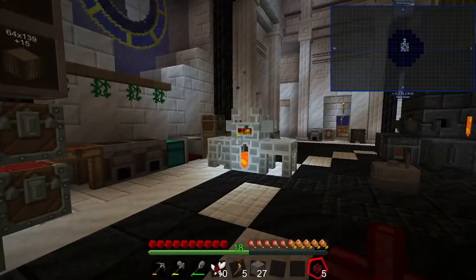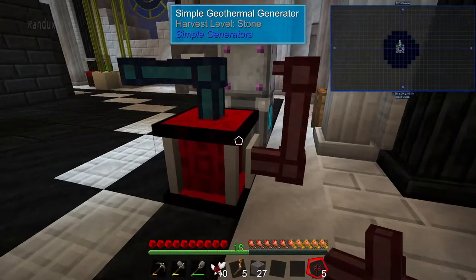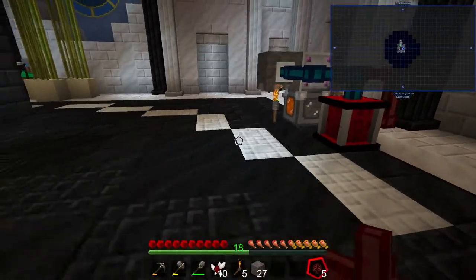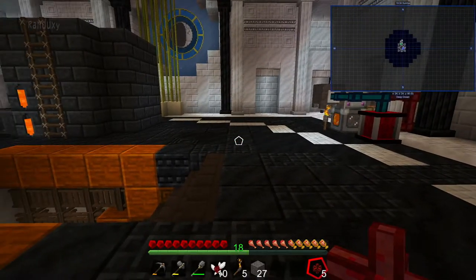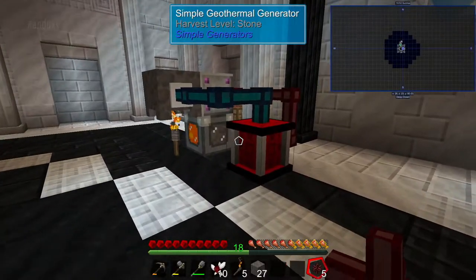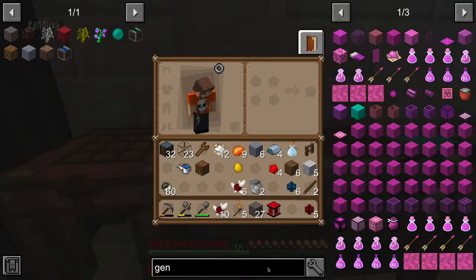Hello everyone and welcome back to Sky Factory 4, where we built a beautiful little automated fire placement to burn lava into the generator. It's a little cycle that was completely full, and now we're going to upgrade this generator. It should be a quick or at least easy episode — we're upgrading that generator and testing a cool thing I found.